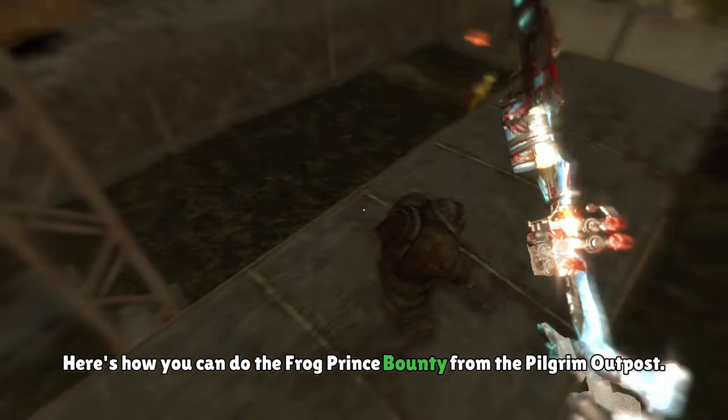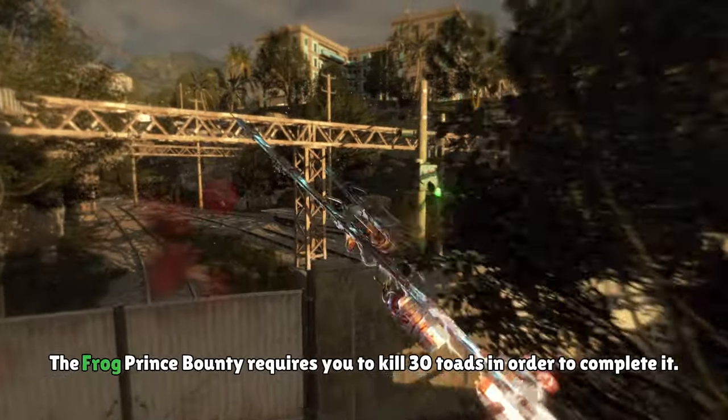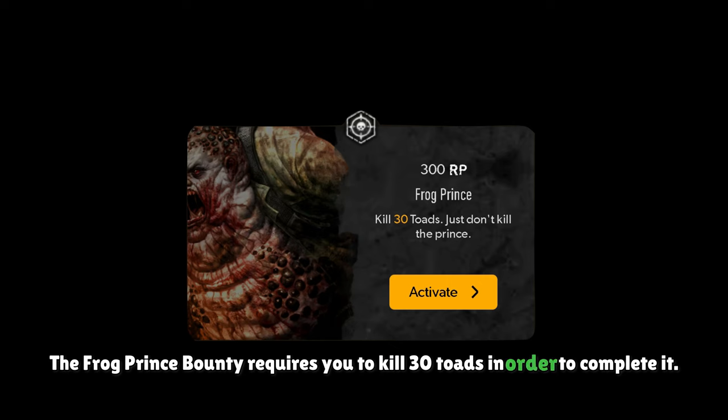Here's how you can do the Frog Prince bounty from the Pilgrim Outpost. The Frog Prince bounty requires you to kill 30 toads in order to complete it.